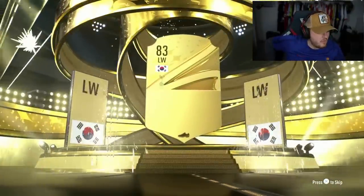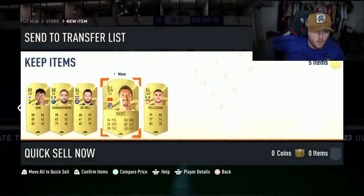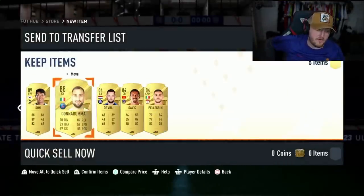First one's gonna be a walkout — Heung-min Son, 89 rated! That is good fodder, we'll take that. Anything 88 and above is good. Oh, Donnarumma in there as well — that is actually a good fodder pack to be fair.